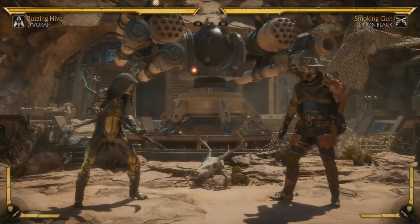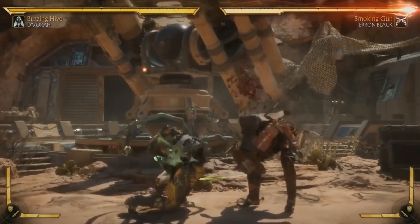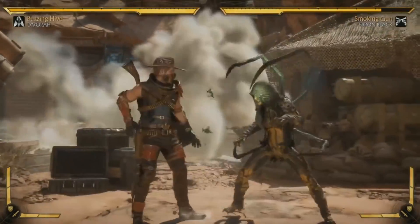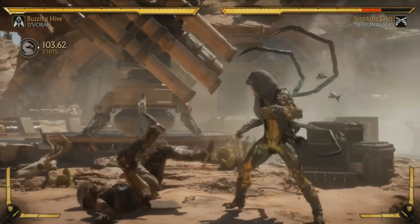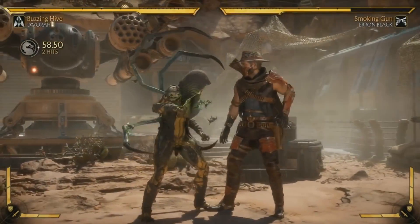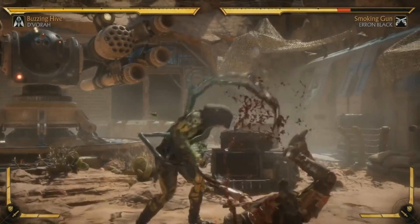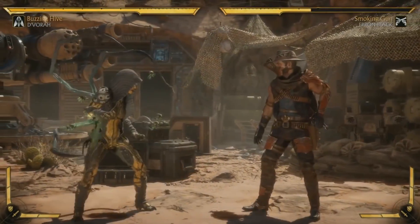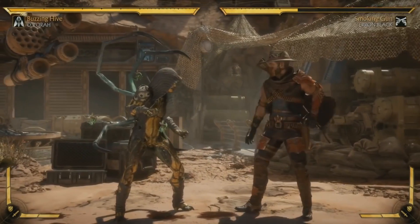She's a heavy pressure character. Her f4-2-2 is back — it's not an overhead like it was in the original MKX, but it is fast and has great range. She also has a bunch of really good new normals. She has this overhead, forward four, which is super fast. Chevy hit me with that about four times in a row, and I can see that happening.